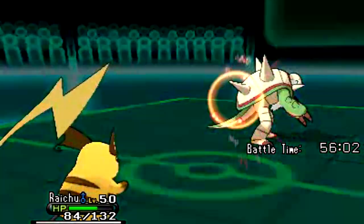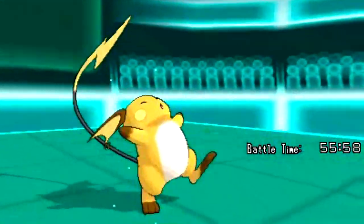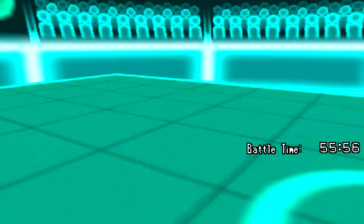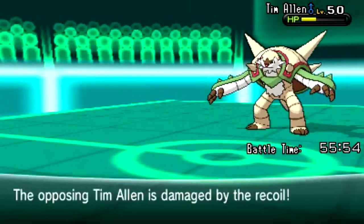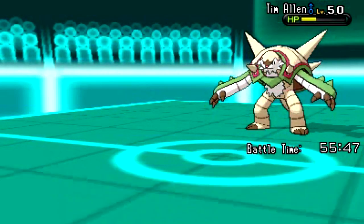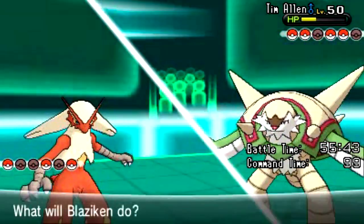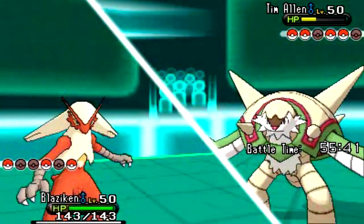He decides to finish off my Raichu with a Wood Hammer — Raichu goes down. But at least there is one good thing about Wood Hammer: the recoil. My Chesnaught also has Wood Hammer, but I don't really use it much since I have moves like Power Up Punch and Giga Impact. I send out my Blaziken, because Blaziken's the only thing strong enough to take it down.